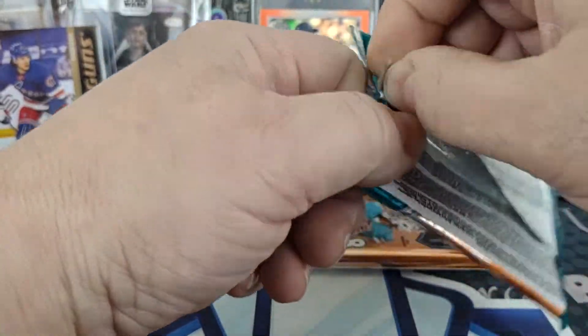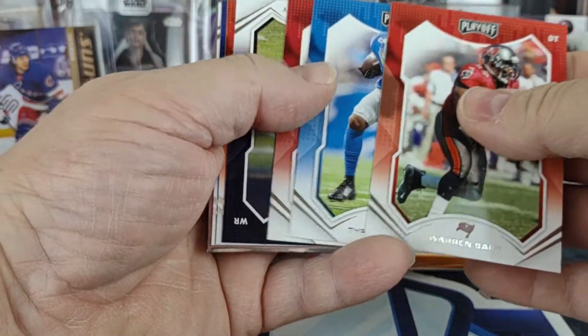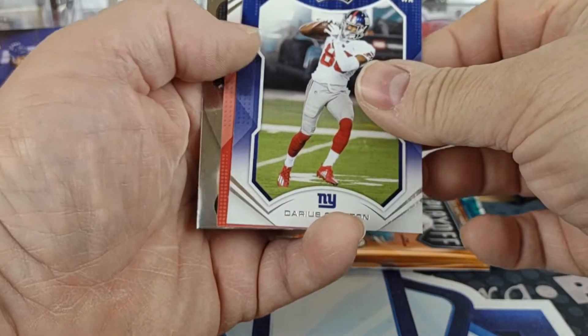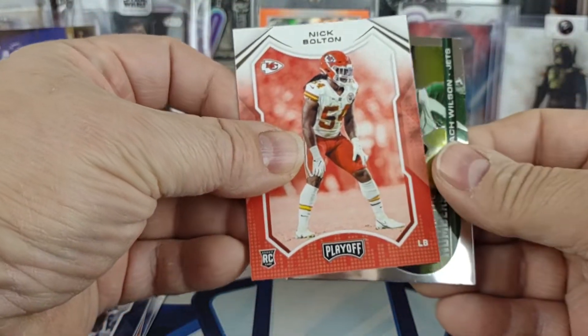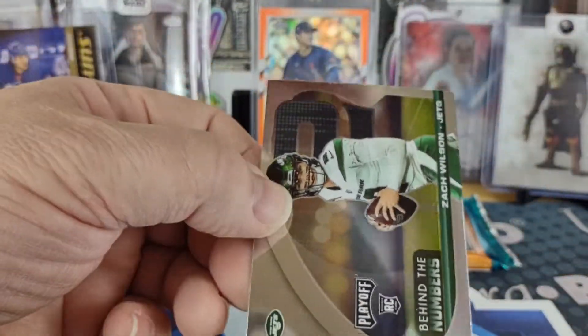Next to the last pack: Darnell Mooney, Matt Ryan, Darryl Slayton, a Nick Bolton rookie, and Behind the Numbers of Zach Wilson for the Jets.